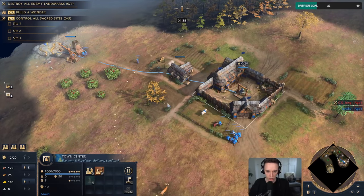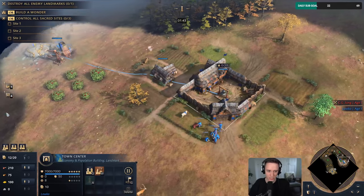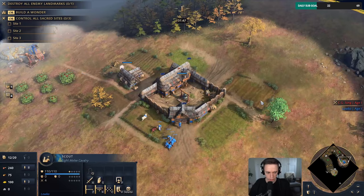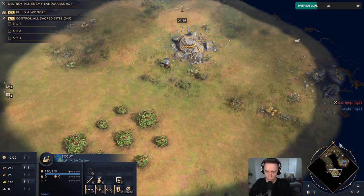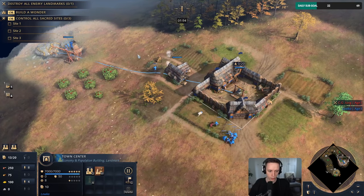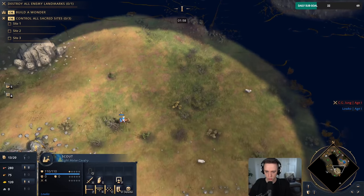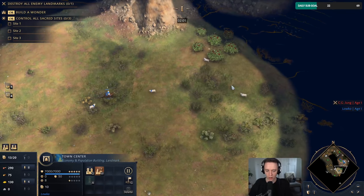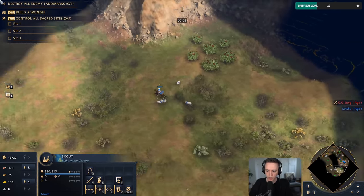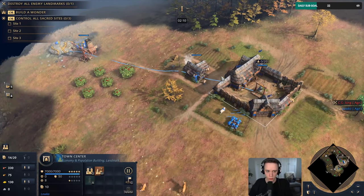Usually in this match-up the French are more aggressive than the English — English can be quite aggressive too. Since my cavalry can usually take map control I should be able to grab some of these deer, although there are also some deer over here, should be okay. I was gonna say I'm not finding any sheep, but that's pretty good. Otherwise I was gonna have to look for a new source pretty early on.